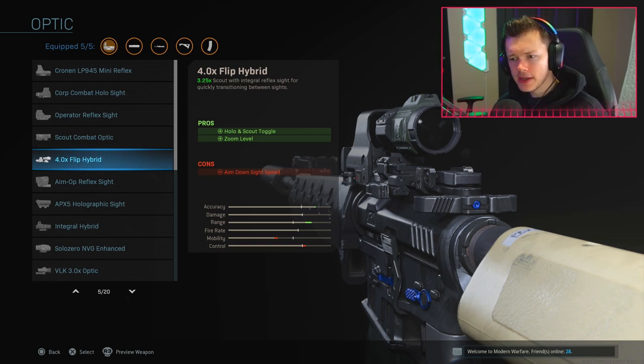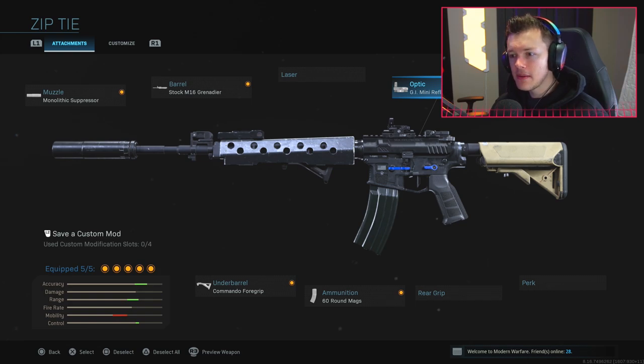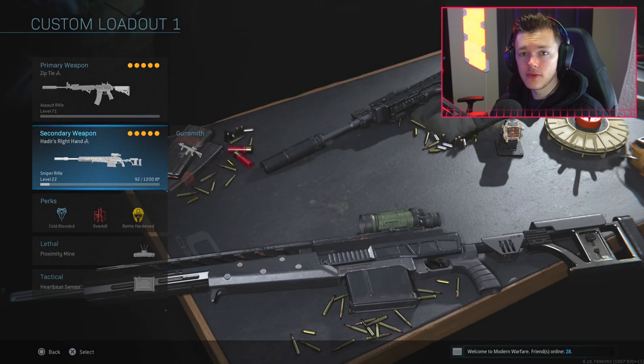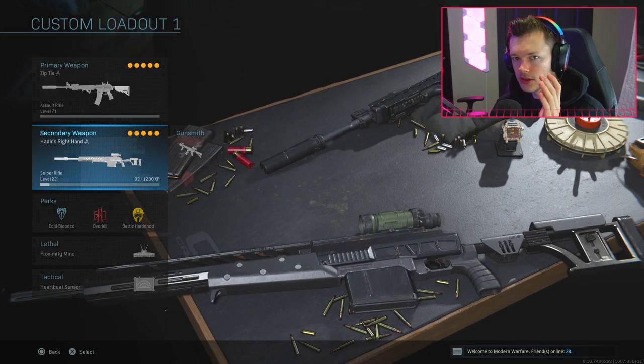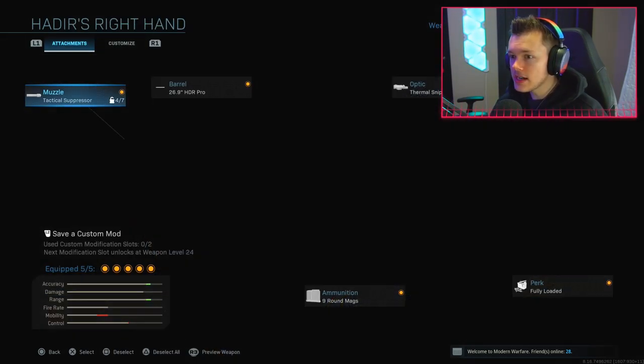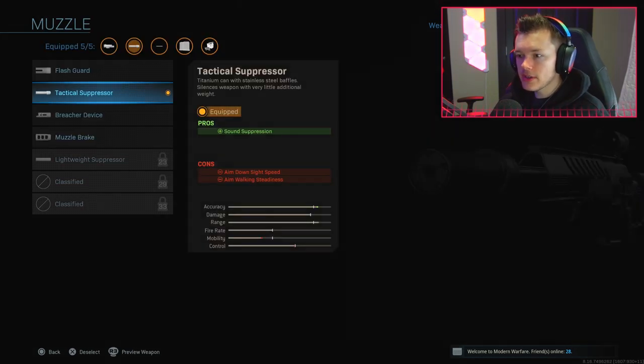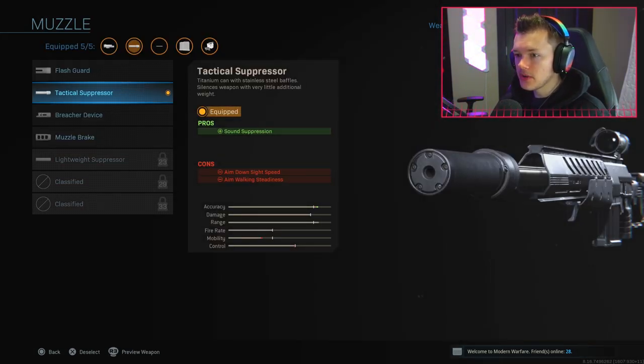You can always swap out your optic for maybe the Flip Hybrid or something else, but I prefer to run a red dot because my second weapon is largely for long distance engagements - the HDR sniper rifle. I don't use snipers at all in multiplayer, but they're hugely beneficial in Warzone. For the first attachment I'm running the Tactical Suppressor, and you'll notice I run a suppressor on almost everything because I'm trying to stay off the radar as much as possible.